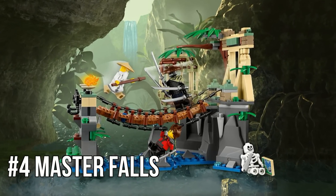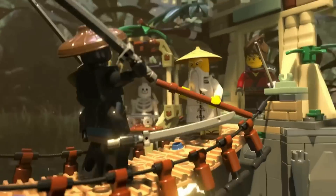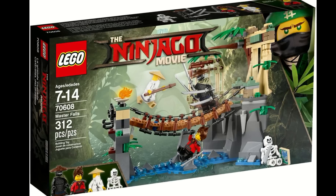Now this is a set I think some people might disagree with me putting on the list, but I think this is definitely a Wu set because the whole point of this set is that Wu and Garmadon are supposed to battle and then Wu is supposed to get thrown over — hence the name Master Falls. Also, if I didn't count this set it would literally be four sets, so just let me have this one.